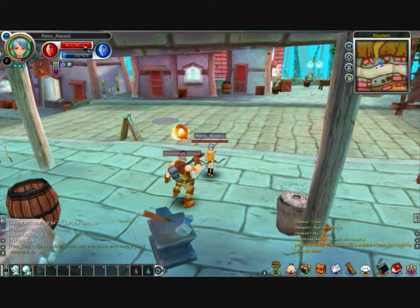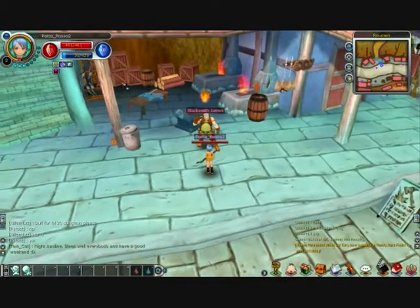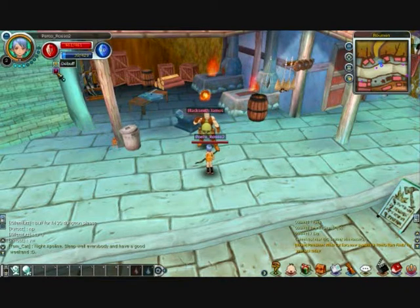He healed me and gave me my full health points. That buff will last for an hour, and it tells you right here — this is the particular buff you have. This other little icon down here is a debuff. If you get poisoned or anything negative in this game, that's where you'll get a little icon showing you what your debuff is.